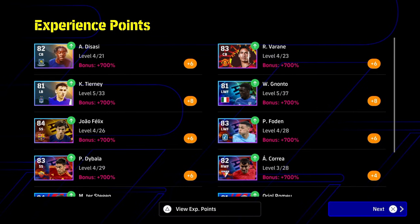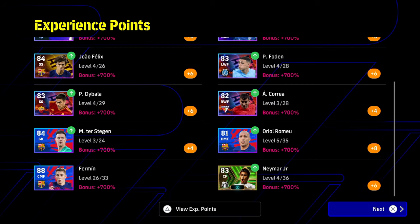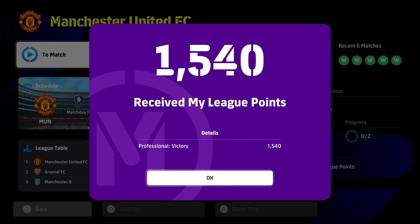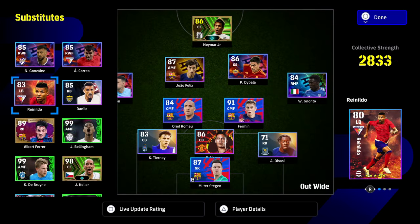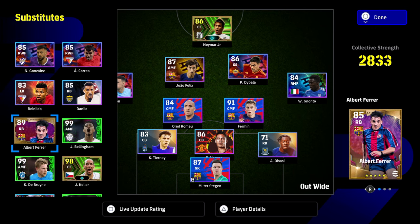Foden doesn't need to score, doesn't need to assist - he literally just needs to play the game. That is basically it in a nutshell - it's just going to be rinse and repeat. Any player that plays within the 90 minutes is going to get this boost of plus 700. It can be a little finicky if you sub them on with five or ten minutes left, but work on getting those My League points up and creating an ecosystem of always getting 9,000 points.